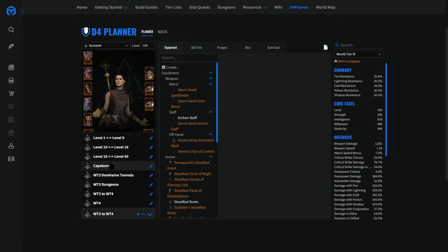When you are level 40, you change to ice shard and clear the capstone dungeon. World tier 3 Domain Tunnels is not the most optimized way to get your sacred weapons. Instead, go back to world tier 1 or 2, farm vampiric helltide coffin keys — get around 10 of them — then go to world tier 3, ride your horse around the vampiric helltide, open coffins with keys to find sacred items. Do this a few times and you'll get your sacred weapons. You do the same to get your first ancestral weapons in world tier 4.